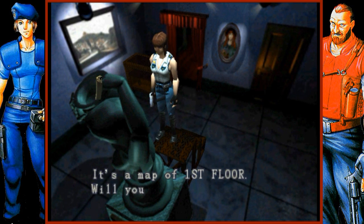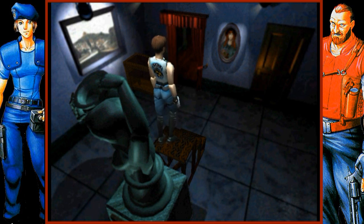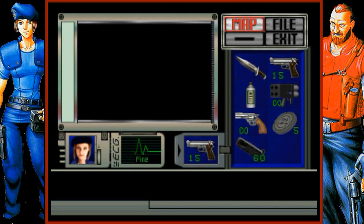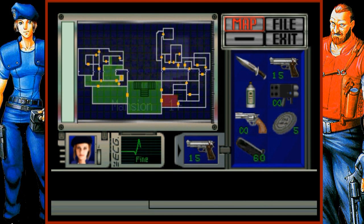It's a map — a first floor map. Now, maps and stuff don't take up inventory space; we can just grab those and look at them whenever we like. Here we go: the mansion, first floor. The green rooms are where we've explored, the red room is where we currently are, and rooms that have not been colored means we have not gone there yet.